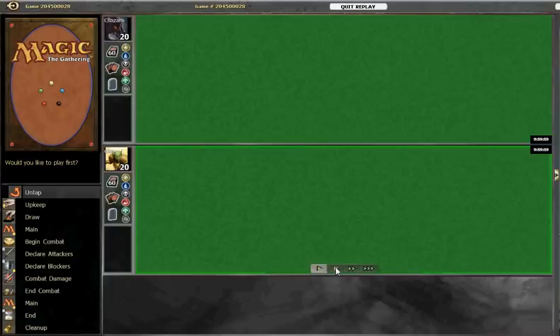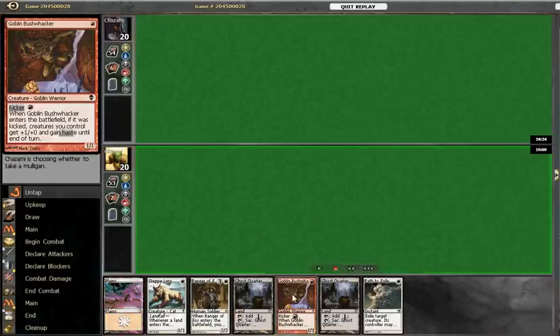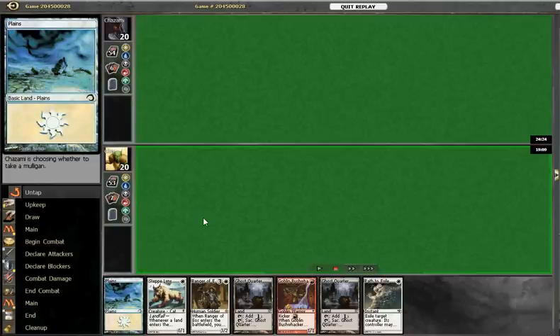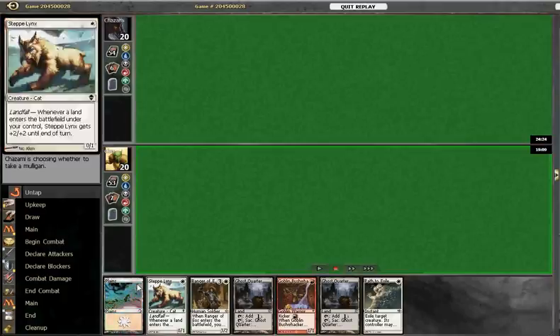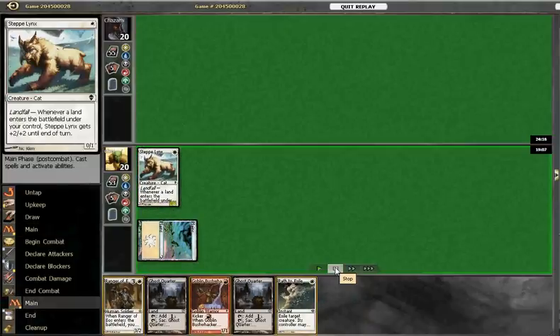Okay, here we are with game three, Boros versus Doran. This is our opening hand: we've got a Steppe Lynx, a Ranger of Eos, a Goblin Bushwhacker, a Path to Exile, a couple of Ghost Quarters, and a Plains. We're kind of a little light on red mana, but maybe we can fetch that up with the Ghost Quarters. Since we're on the play, the hand starts with the Steppe Lynx, which is pretty nice. So we lead off with the Lynx.